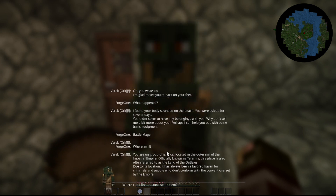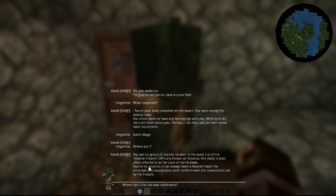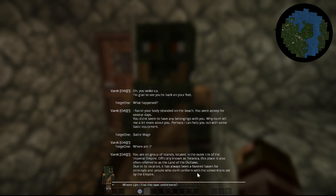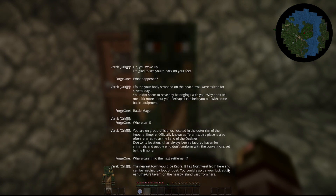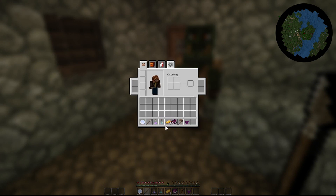The NPC explains: 'You are on a group of islands located in the outer rim of the Imperial Empire, officially known as Teramia. This place is also referred to as the land of the outlaws due to its location being a favored haven for criminals.' The nearest town is Capra, to the northwest, reachable by foot or boat. I also get starting items: a stone spear, witchery potions, gold ingots, bruising infusions, a wooden axe, and a swiftness salve.